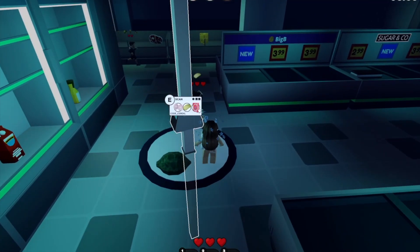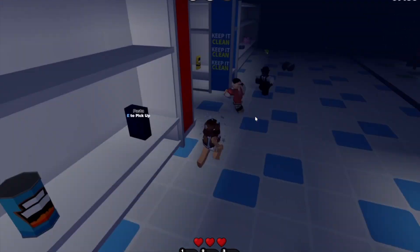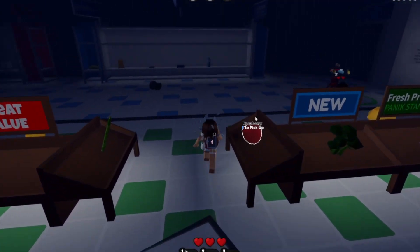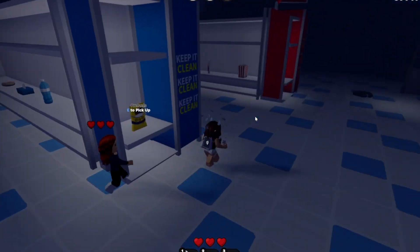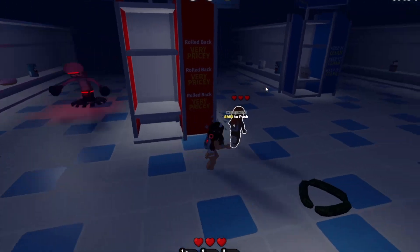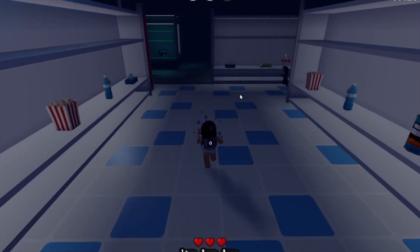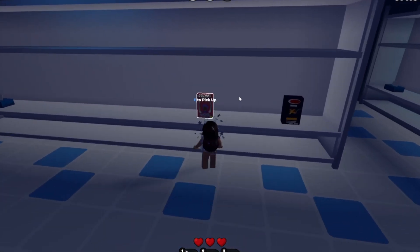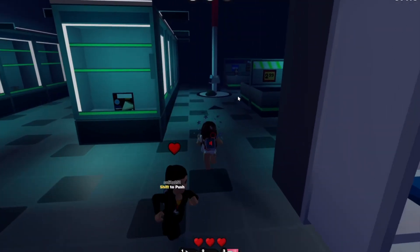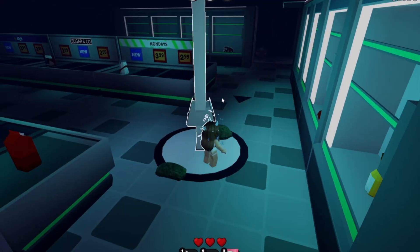I need onions, soap and cereal. Okay, onion. Now I just need soap and cereal. Oh no I need the soap over there — that's really annoying. Okay soap. Last thing I need is cereal — it should be on one of these shelves around here. Cereal. Okay this is hopefully my last scanner done and I've actually managed to do this in less than three minutes. Yes, success!